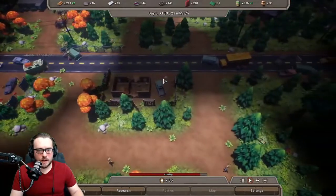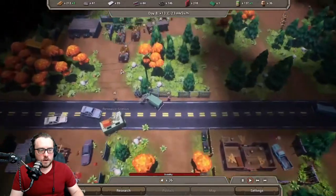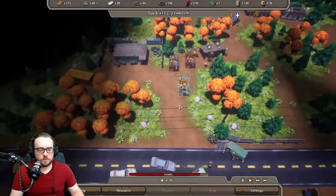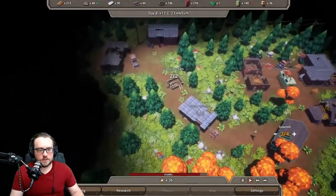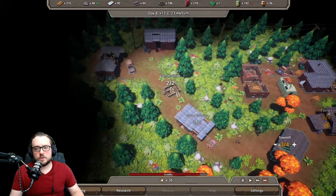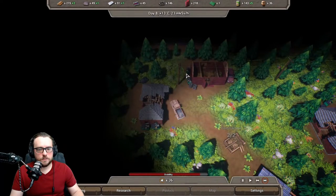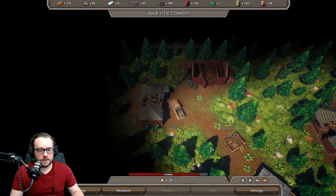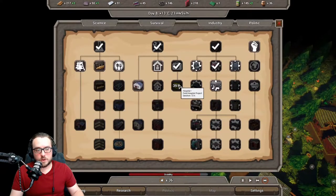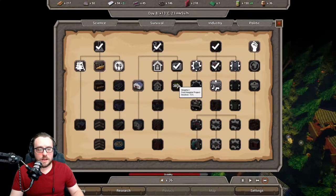One of the residents is clearly very upset — more than likely he's upset that I shut his factory down, but he will still have a job. So we're out of people to assign. To be fully staffed right now we would need about five more. Going back to research, we are now at 39 hours on the hospital — it originally started at 72, so we're basically halfway done.